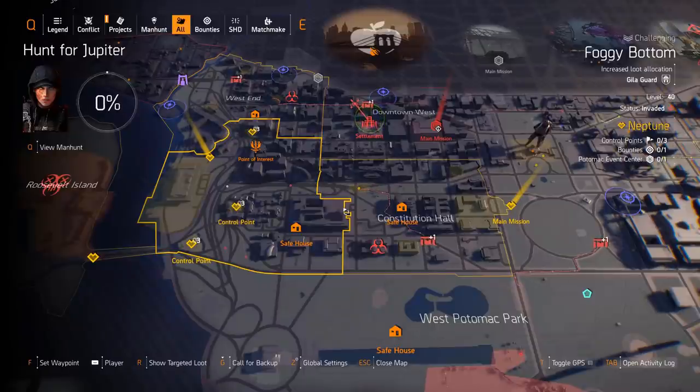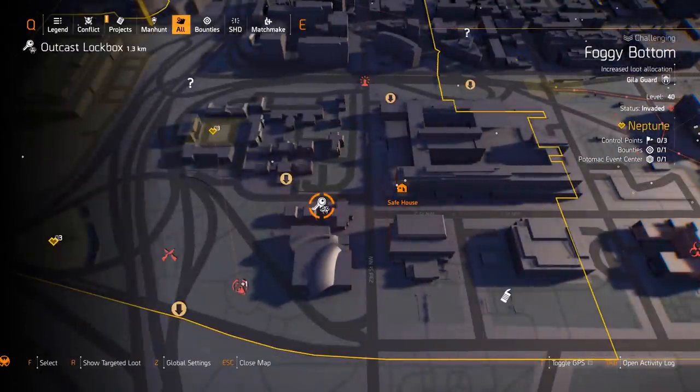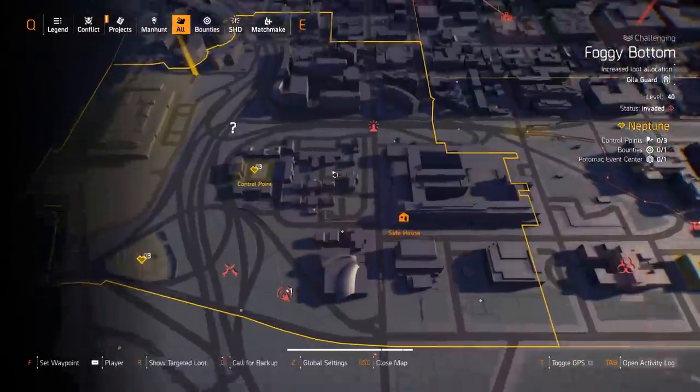Currently in TU8 they added a new feature — when you find various faction boxes, like hyena boxes or outcast boxes, they now appear on your map. The Acosta's bag can drop from any of these factions, but hyena boxes have a 3% chance to drop it every time you open one. So hyena boxes are what you want to go for — that outcast box is just shown as an example.